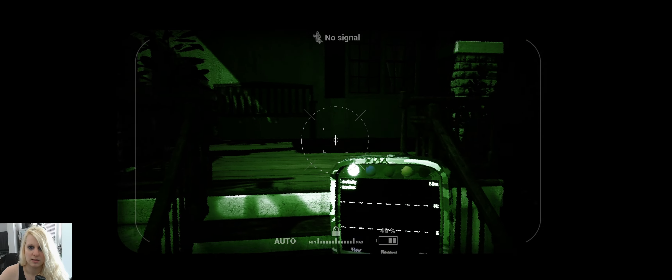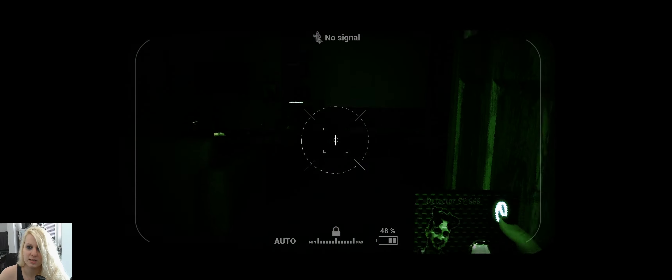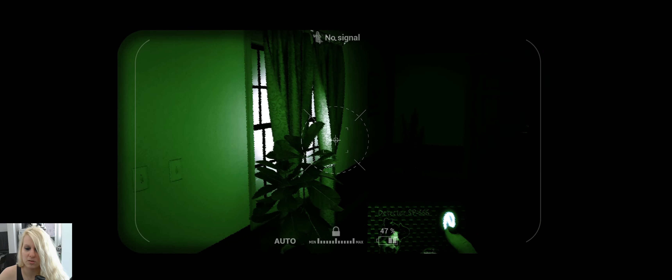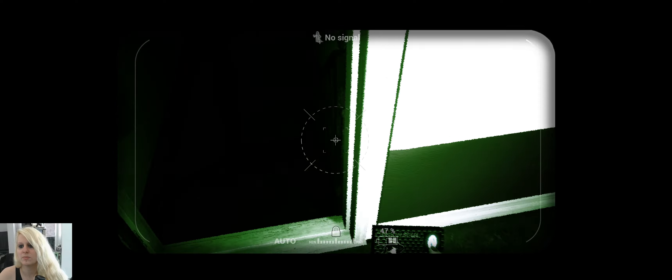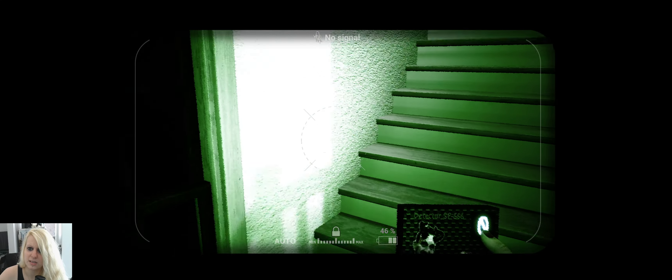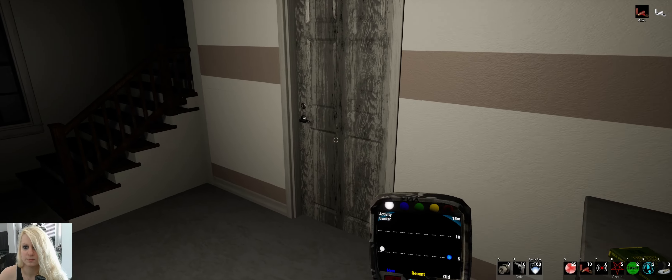We're gonna start off as usual — I'm just gonna have a look for any strange effects. These things look all like a cursed object, that's so weird. Let's place a sensor here for the basement. Sorry for the background noise — I'm gonna place one here. Wait, the lights — I've turned them on right, okay.